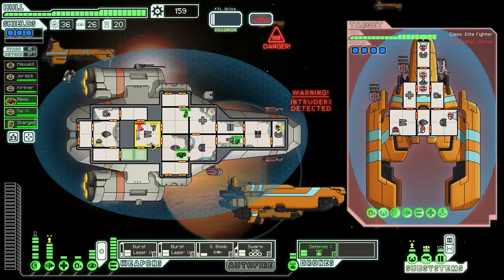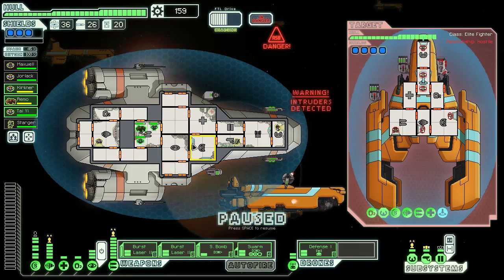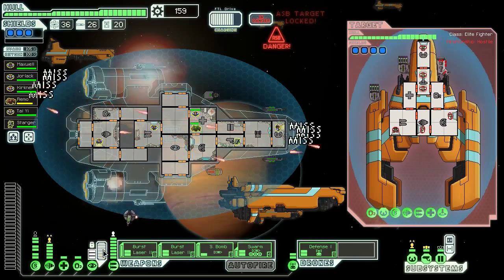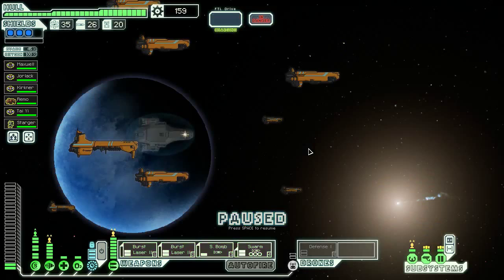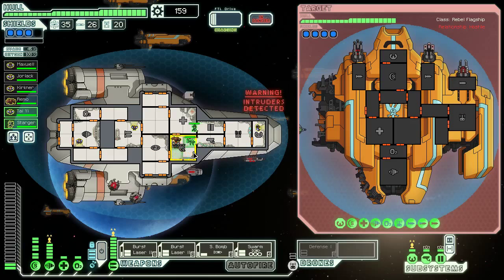All three of y'all are going to come in here and make this happen. We're basically just going to cloak whenever we get the opportunity, and whenever they shoot, then we're just going to jump away. Everyone that got hurt — Kirkner and Remo — get in here. Just wait for their shots to actually fire — man, that's a lot of them. We should just be able to get away fine. Everybody get back to your room and we're going to jump to the second phase of the flagship fight here.